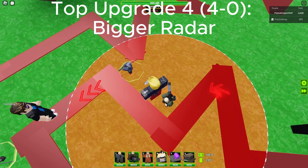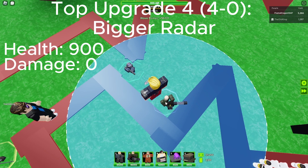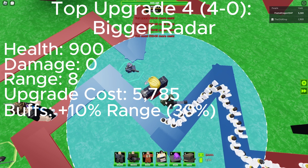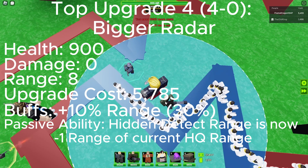Upgrade 4 is Bigger Radar. It replaces the radar with an even bigger one. Health is 900, damage is 0, range is 8, upgrade cost is 5,785, and buffs is plus 10% range, 30% total. The passive ability range is now minus 1 of the current tower range.